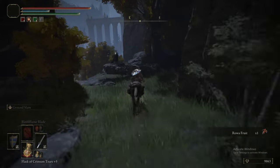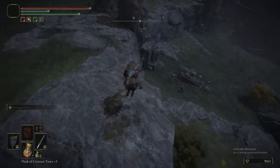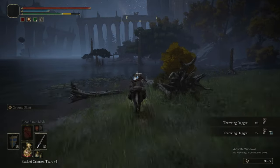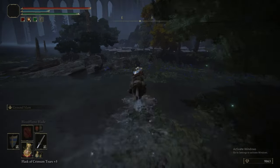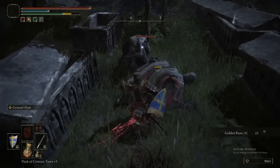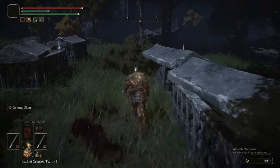We're coming through here — there's a Somber Smithing Stone 3. Now we're descending down to the beach. Heading into the lake area, there is another mass grave. You could use a heal miracle to kill these undead guys, but they're not really that big a deal. They don't push you like the Royal Revenant cousins.